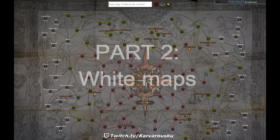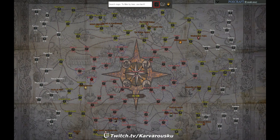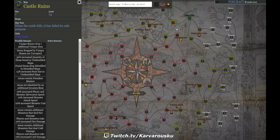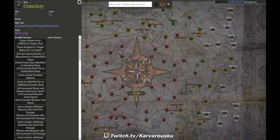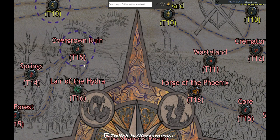Here's the atlas in a nice planning tool — the link will be in the description. Basically it's a tool to plan your atlas. You can mark maps as complete, which increases the bonus displayed in the middle. You can sextant maps and plan the mods on them, though I won't be using that in this guide. You can also shape maps to show them as their shaped version, and the blue ring indicates that a map has a Shaper Orb.